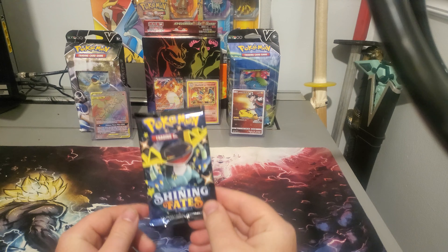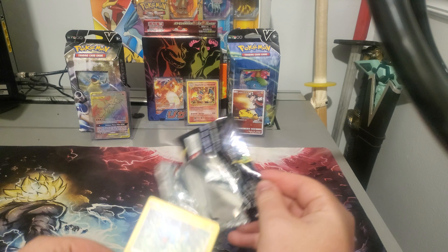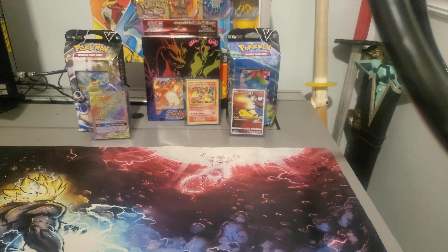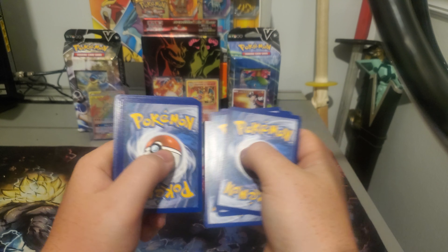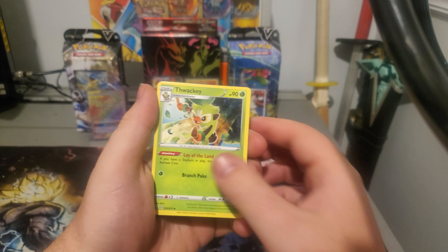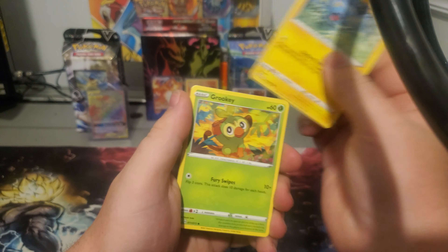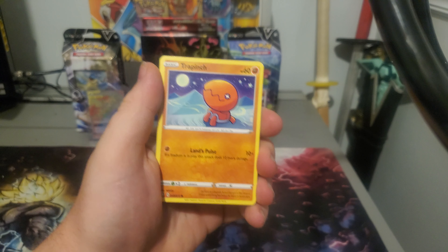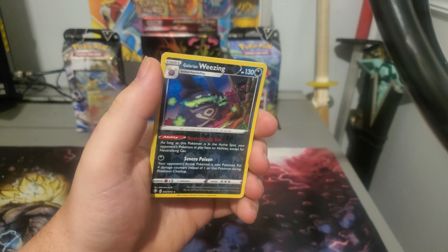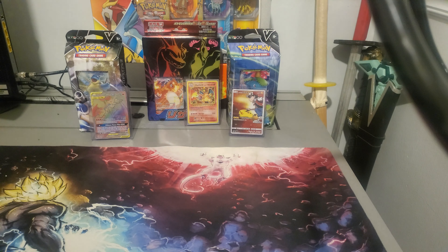Alright, let's get into our first pack — it's going to be a Dragapult pack. Code card, going four from the back, we have a Leaf Energy, Thwacky, Cramorant, Rusted Shield, Shinx, Grookey, Trapinch, Yamper, Koffing, a Reverse Galarian Wheezing, and another Boss's Orders. This card haunts me, by the way.